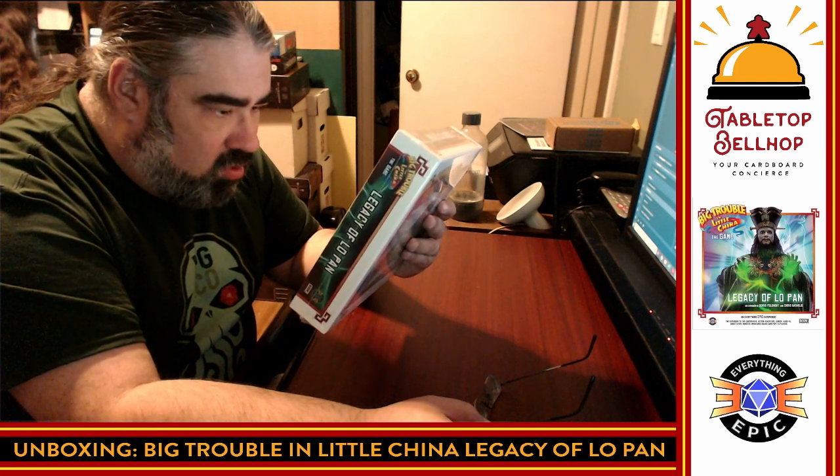Now on to Big Trouble in Little China: Legacy of Lo Pan. Reading the back of the box: 'Hey, wait a minute — this isn't how it's supposed to go. You've just experienced some very unreasonable things. You lost against Lo Pan and his minions. Lo Pan was successful — he sacrificed Mao Yin and ascended to his true form. But have no fear! Egg has a magical artifact called the Tardashian Hourglass that can transport you and your friends through time to stop him once and for all.' The Legacy of Lo Pan expansion increases the player count up to six — good to know, better chance we'll get that to the table. Players can embark on an epic adventure in the core game as well as experience an all-new campaign quest book, racing through time with new rewards, a new final showdown, and defeating Lo Pan. Requires the Big Trouble in Little China: The Game core box to play.